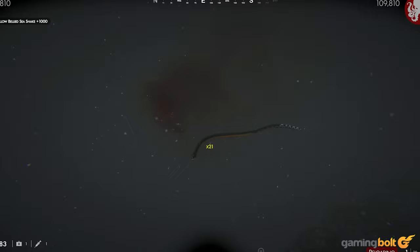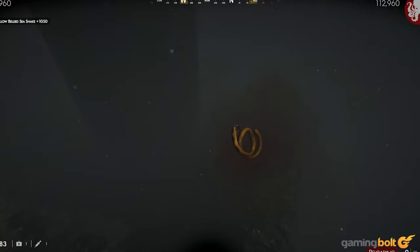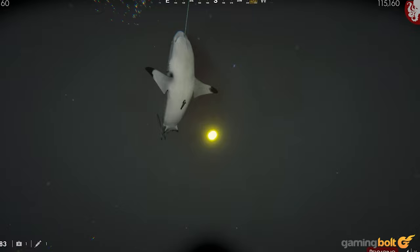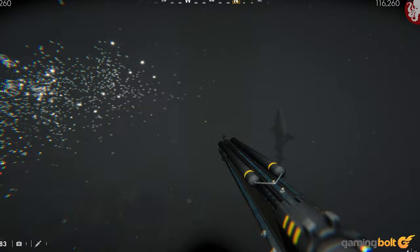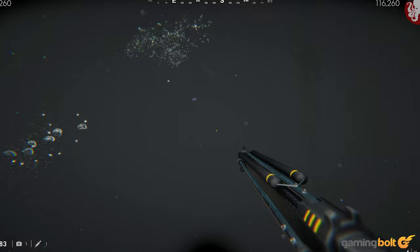Dodging sharks and hearing their jaws snap next to your head is pretty bad, but it's even worse to be approached by a fast-moving underwater snake that has a thin, difficult-to-target body when it's still, let alone in motion. The enemy variety and aggression increases with every dive, which can become unmanageable if you aren't unlocking and upgrading new weapons. But as long as you are, Death in the Water 2's gameplay is solid — the first few times, at least.